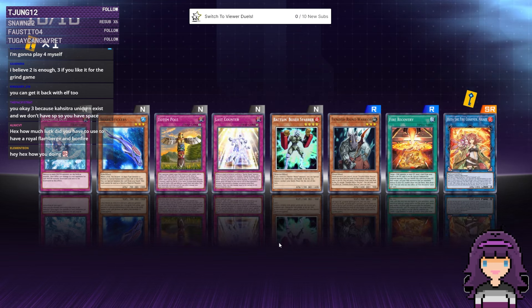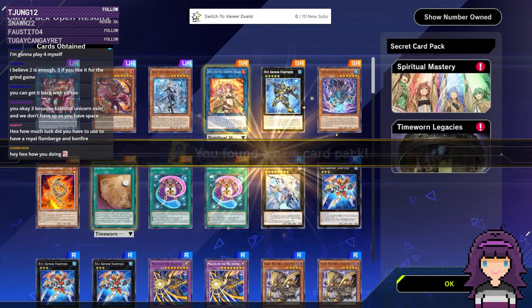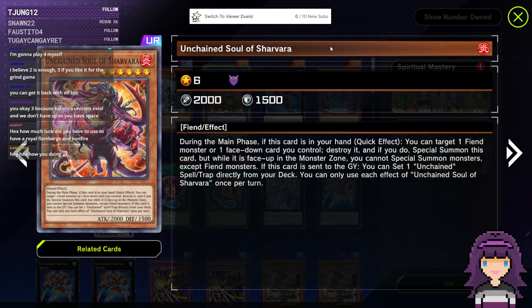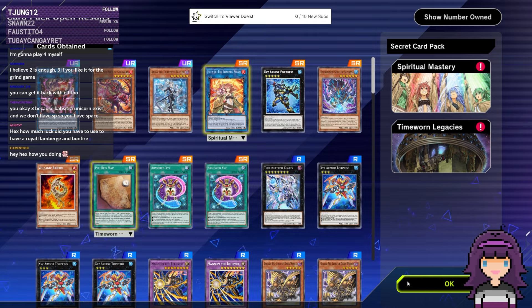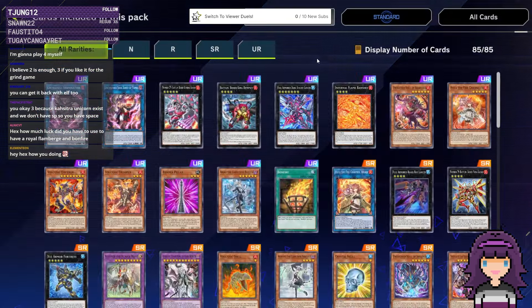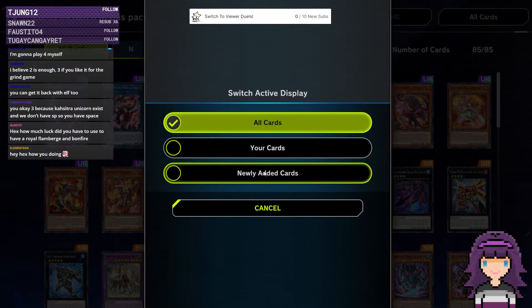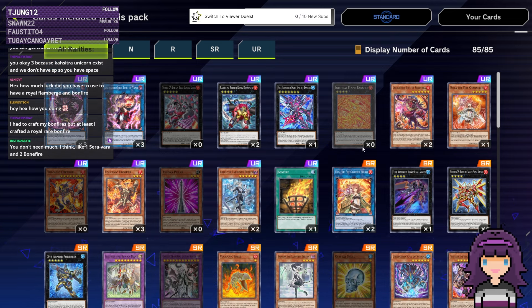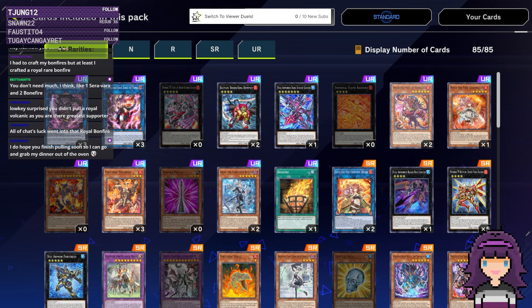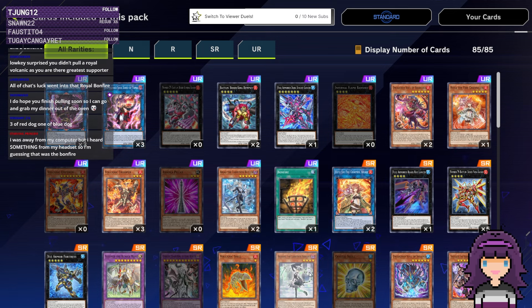After this pack, I'm going to take a look at what we have and what we still need, and I'll probably open at least one more. It's Sharvara. That's our second RAS — I don't know how many copies of her you play. I kind of want an Infernal Flame Banshee. I still need one more Sharvara and two more Bonfires. Three of Red Dog, one of Blue Dog — got it.